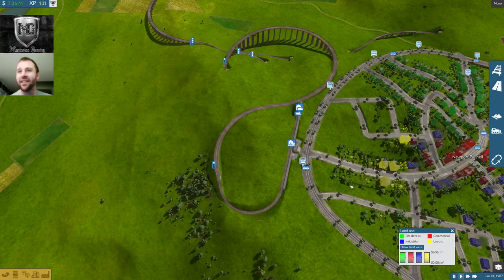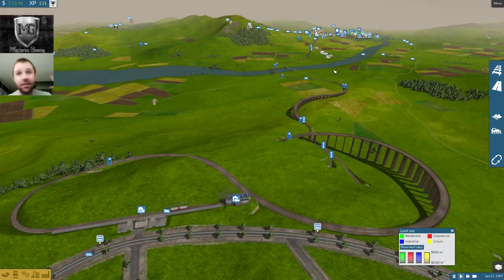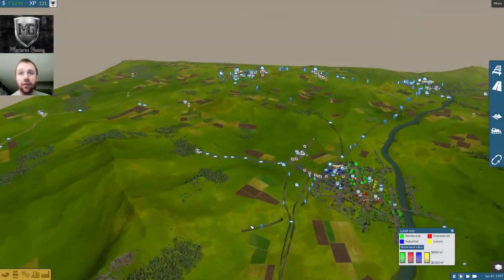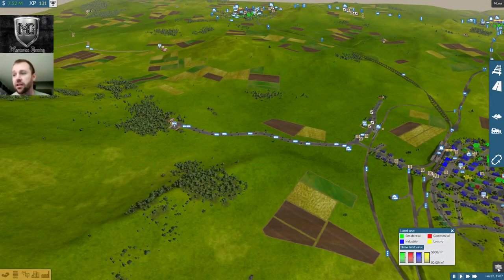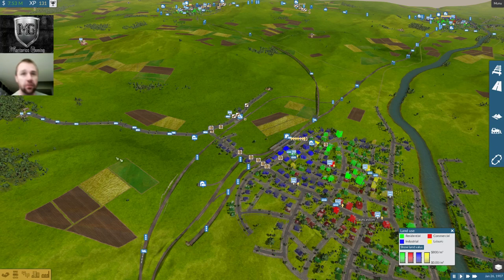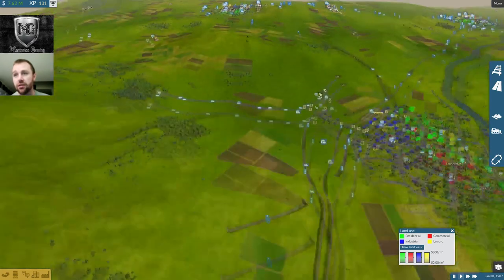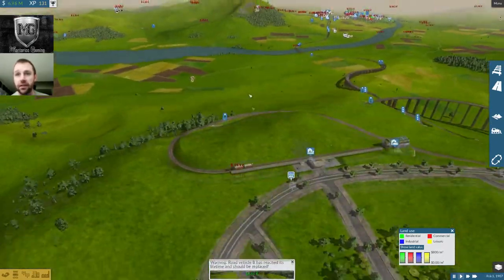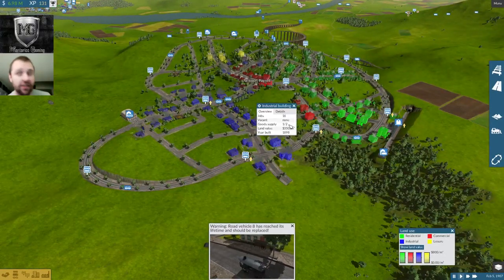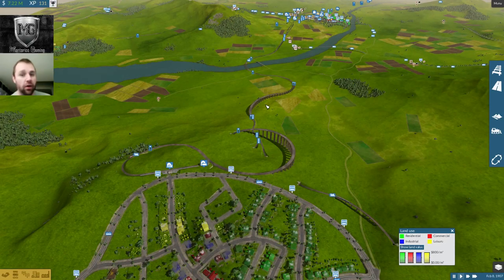This guy's going to start out right here and just go ahead and pick up some goods. The problem is it's such a long track and they're spending a lot of time on this because of the 20 minute rule. The goods have to get from here to here, to the station, all the way up here to this station, and then all the way across town. Some of them are making it, but I'm losing money because these trains are doing a lot of work for like three goods each.